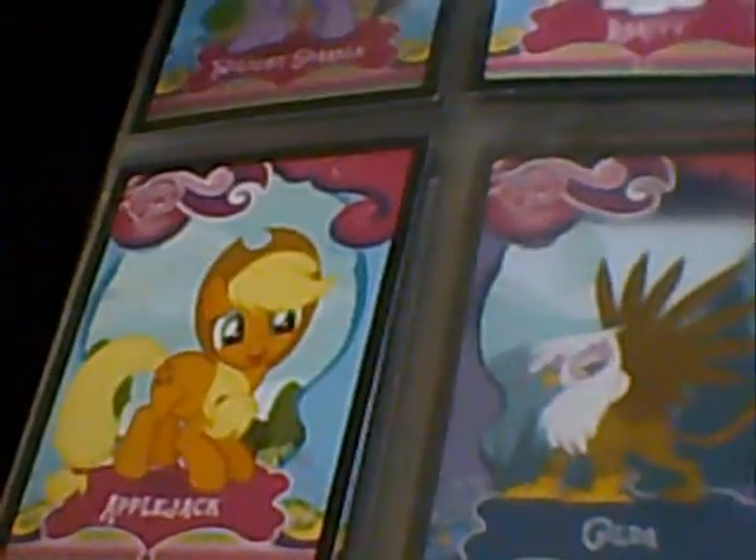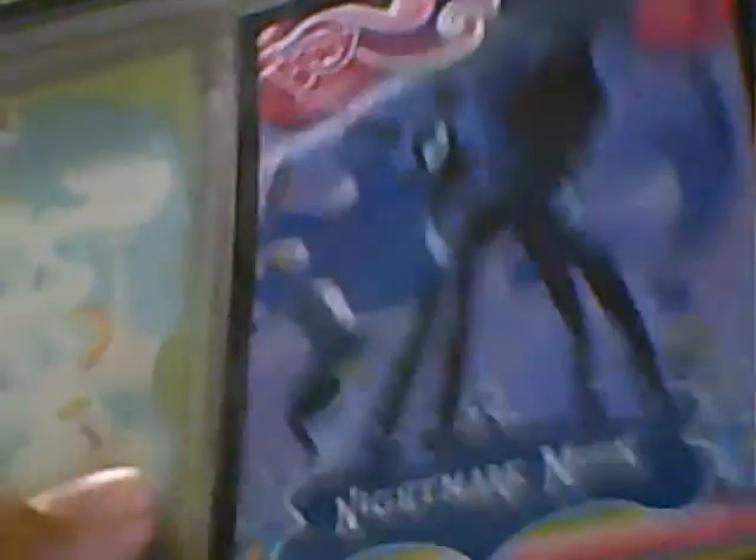This one's a foil Twilight Sparkle, Rarity, Fluttershy, AJ, it's the foil Rainbow Dash, Apple Bloom, foil Scootaloo, Zecora, Snips and Snails, Braeburn, Cranky, Matilda, Gilda, Granny Smith, and this is a new one — Nightmare Moon, I got that about a week ago or something.